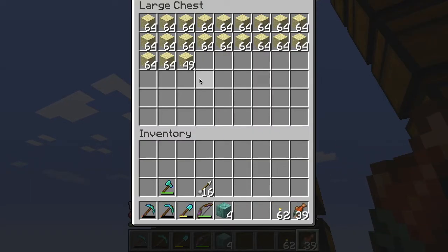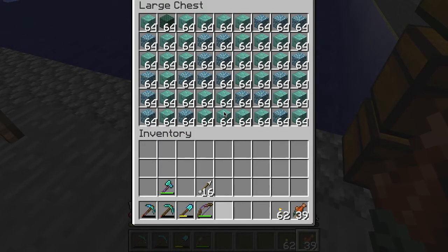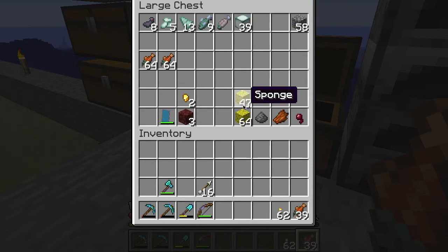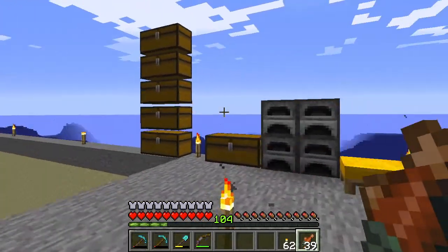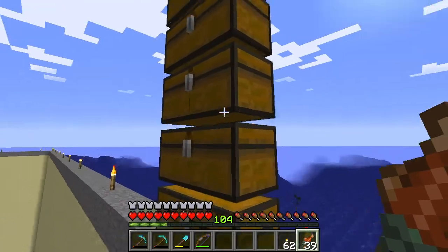Almost 18 and a half double chests of sand. And then we have these chests that are all full of prismarine blocks. I might have some random fish and sea lanterns and sponges over here as well. I did end up with 64 and 47 sponges, so I actually have quite a lot of sponges from clearing out two ocean monuments. That's a lot of sand — 18 and a half chests? That's crazy!